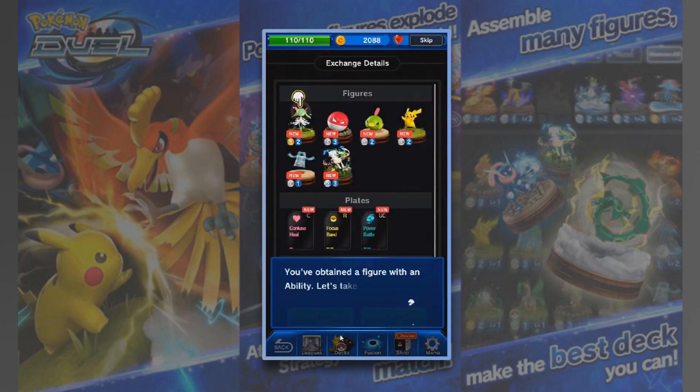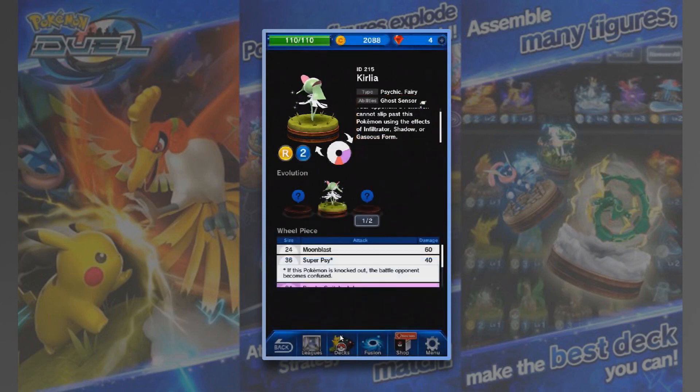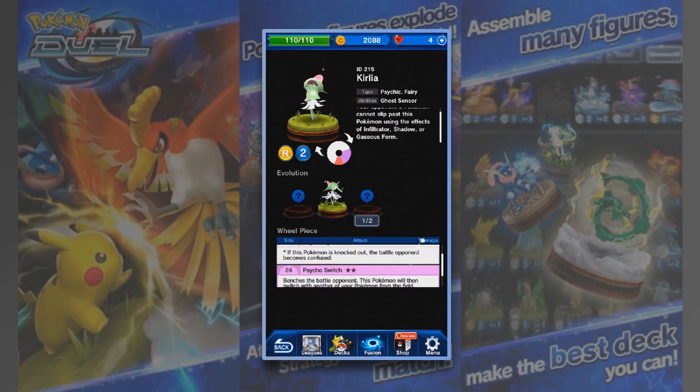We've played a figure with an ability — let's take a look. Curlia has got an ability: Ghost Sensor. Your opponent's Pokemon cannot slip past this Pokemon using the effect of Infiltrator, Shadow, or Gestures form. That's pretty cool. And this tells you all of the moves it gets — Moonblast, Super Sai, Psycho Switch, and Miss — 12% chance to miss. That's actually a decent figure.